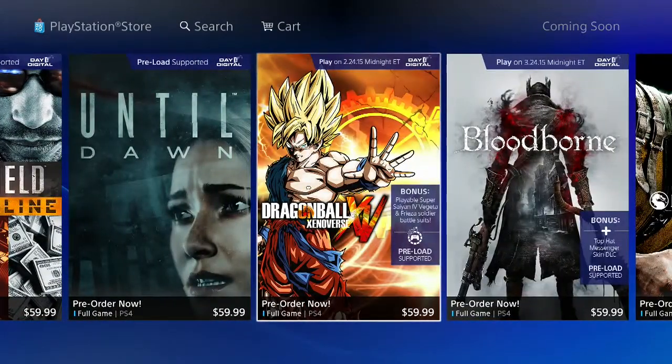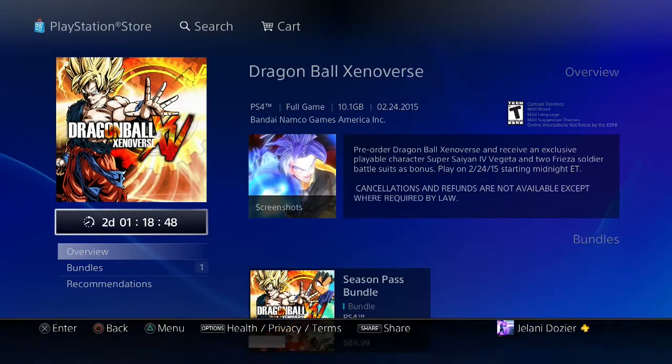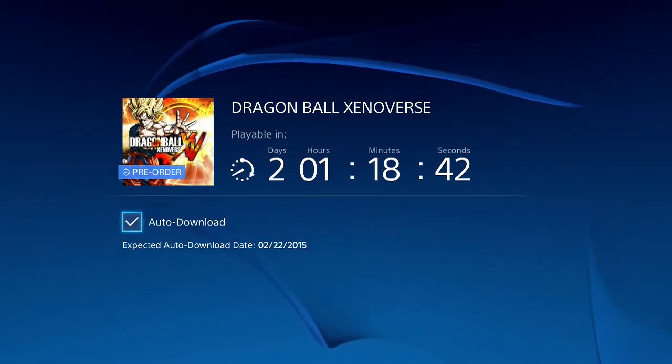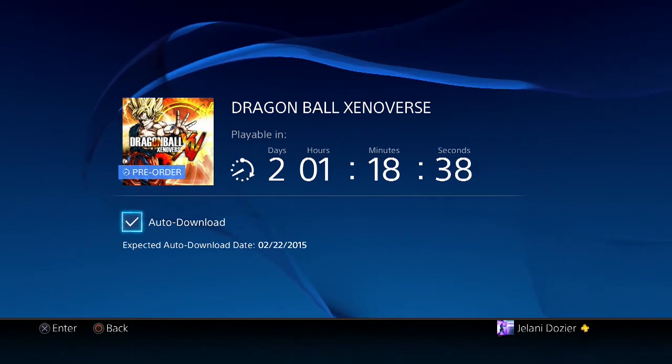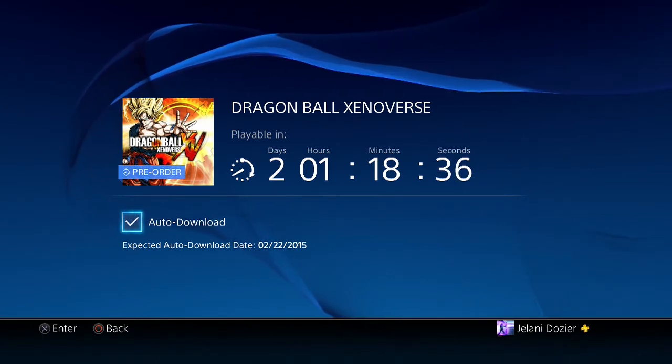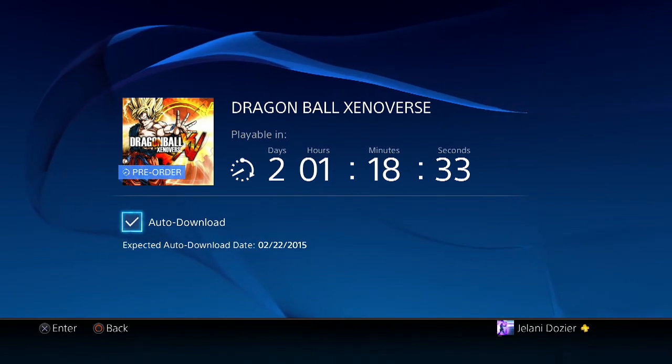Find the game you want, which in my case is Dragon Ball Z. It will have a pre-order button. Once you pre-order, this will come up showing you how many days are left. Right now you can see mine is 2 days, 1 hour, 18 minutes, and 40 seconds. Make sure to enable auto-download, and you can see that I'll be able to download this game on the 22nd of February.